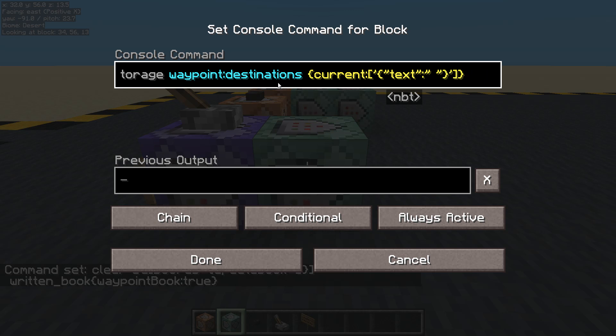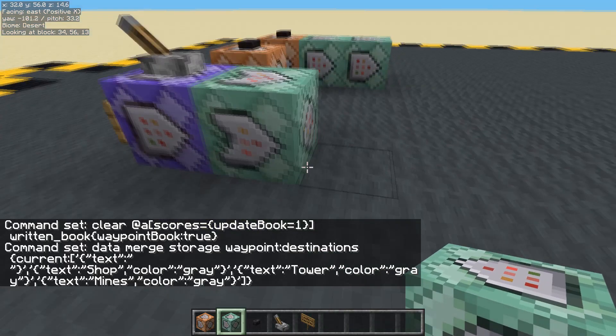We need a comma between them otherwise it gets confused. The first one was 'shop', color gray. Let's do another one - text: 'The Wizard's Tower', color gray. And the last one - text: 'The Dwarven Mines', color gray. The master one has all the colors in green, and in this one which we've called 'current', we have all the colors in gray. That's the only difference.